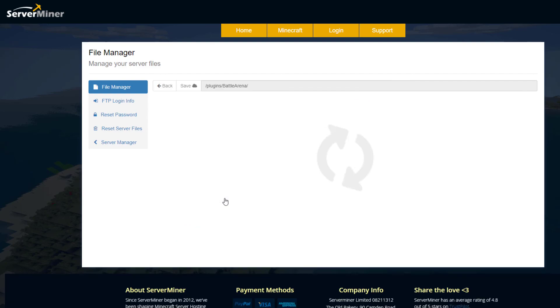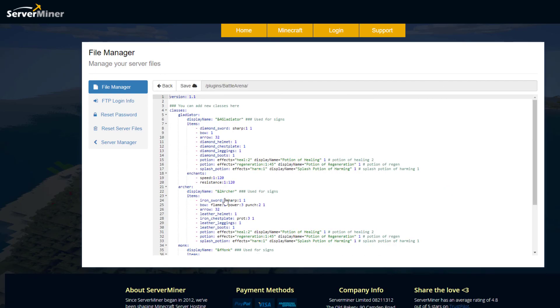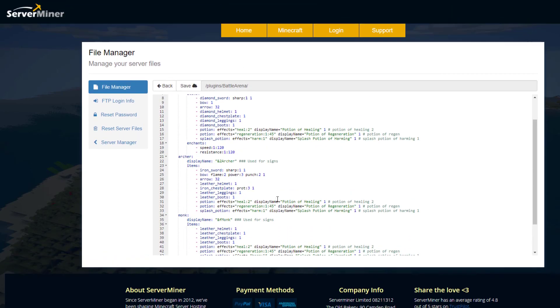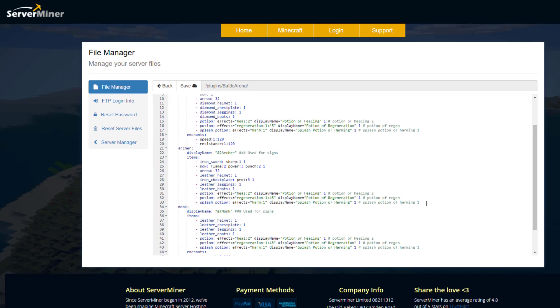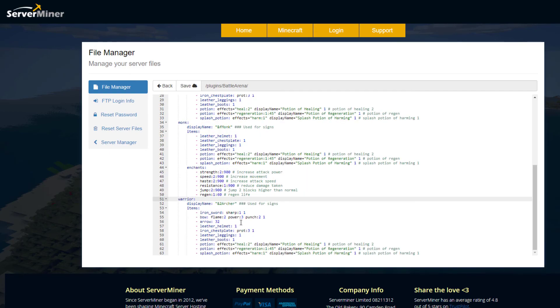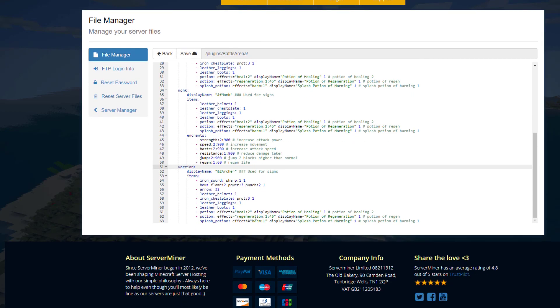In classes.yml, you can edit the classes and items used in-game. We were using the gladiator class, which had a diamond sword, bow, full diamond armor, a couple of potions, and enchantment effects of speed and resistance. By default there's also an archer class and a monk. If you want to create a new one, the simplest thing to do is copy and paste a pre-existing class, give it a new name, and then edit the items and display name.